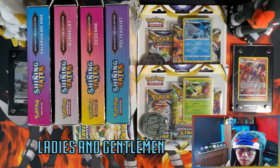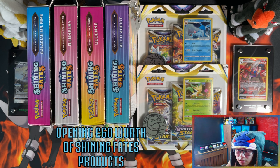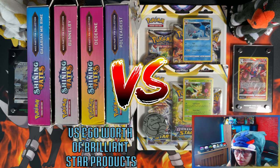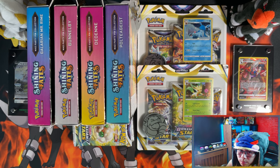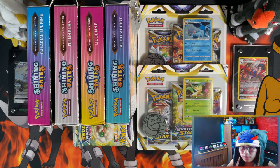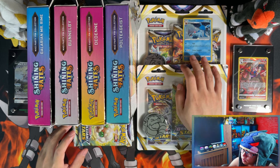Hello ladies and gentlemen. In today's video I'm going to be opening £60 worth of Shining Fates products versus £60 worth of Brilliant Stars products. Both of these products are in some ways the same — in Shining Fates you get the baby shinies and in Brilliant Stars you get the trainer gallery cards. So without further ado, let's get it.